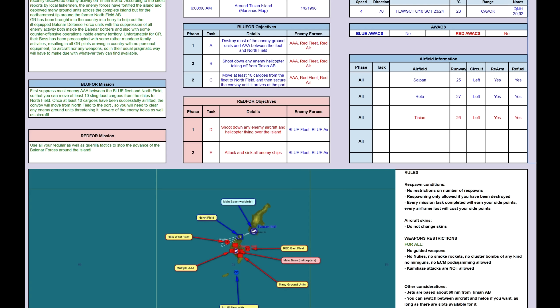Unfortunately for GR, their boss has been preoccupied with other, rather mundane family activities, resulting in all GR pilots arriving in country with no personal equipment, no aircraft, nor any weapons. So in the usual pragmatic way, we'll have to make do with whatever they can find available. For today, we have basically two airfields and a carrier for the blue side, and from the red side, we have one airfield.